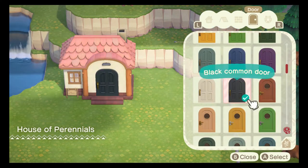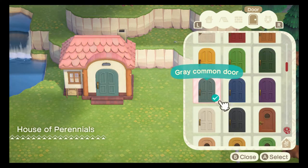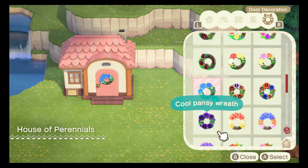I thought of a gray wall, but I didn't like it with the shingles. So I ended up putting a blue wreath to make up for the missing gray. It was the closest thing to gray I could think of.